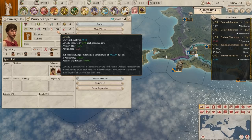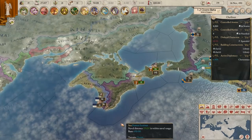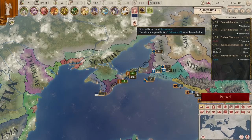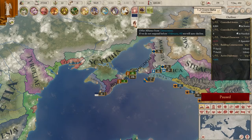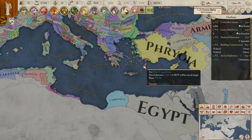Our first month is done. On the first of every month different things happen - we get our income and all that stuff, as anyone playing a Paradox game knows. There's an offer of alliance from Chersonesis - no, we're going to attack them, so no. I'll try not to pause it too often as well - it's kind of nice just to let it play and see how things go in the world.